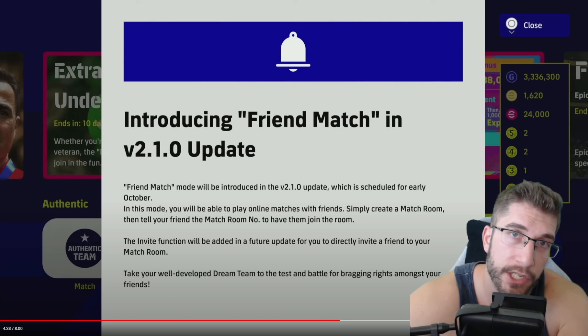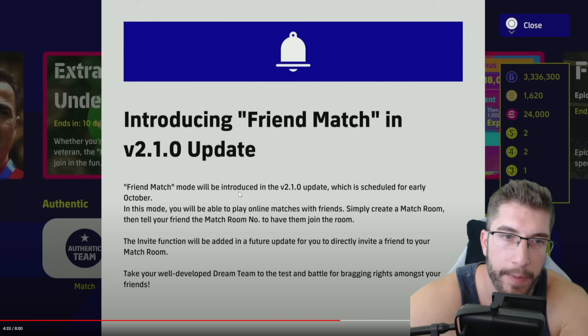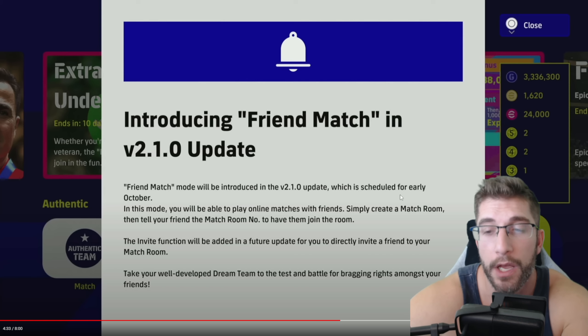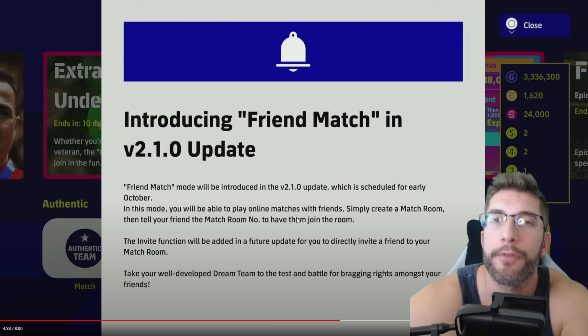Introducing friend match in version 2.1. It'll be introduced in the update, scheduled for early October — so could come this week or maybe next week. In this mode, you'll be able to play online matches with your friends, finally. Simply create a match room, tell your mates if you've got any — that always helps — and then have them join the room.